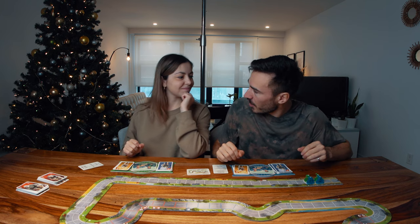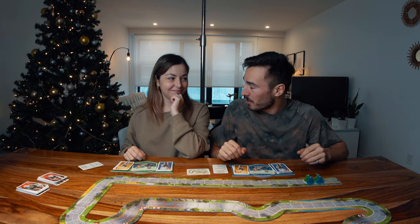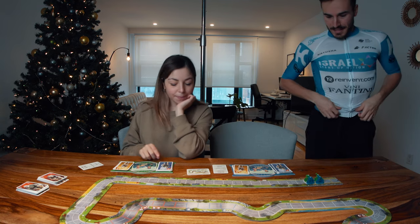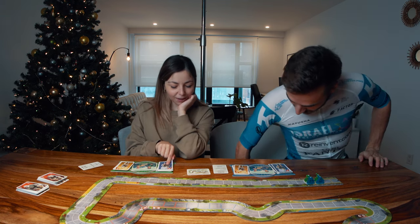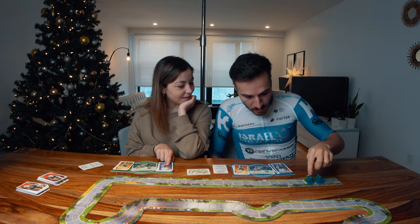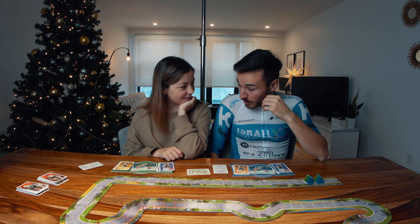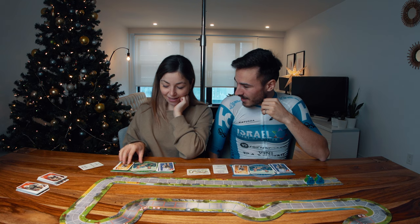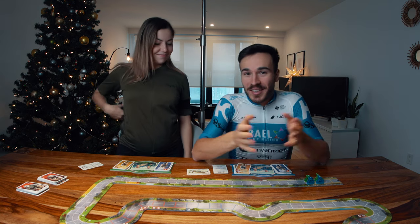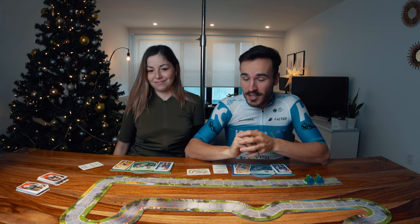Before starting, one of us needs to get into the cycling spirit — there's a jersey to put on. So now with an Israel Start-Up Nation jersey on one side and a Rapha green jersey on the other, we're ready to start this race.